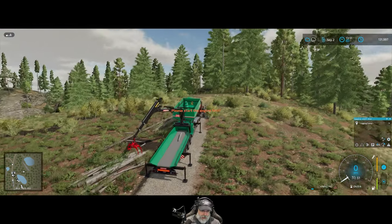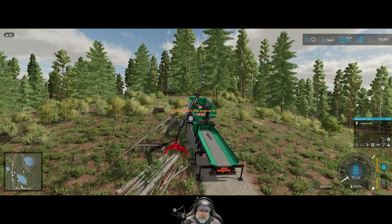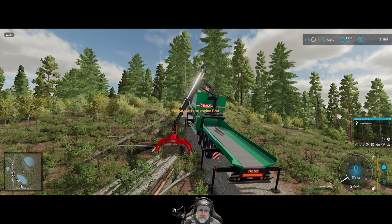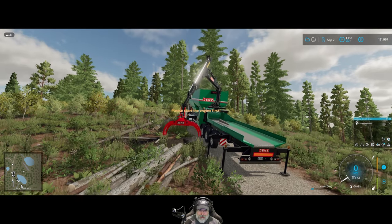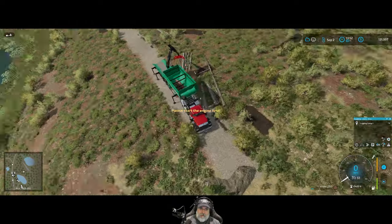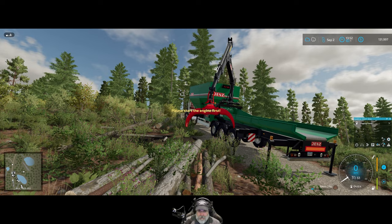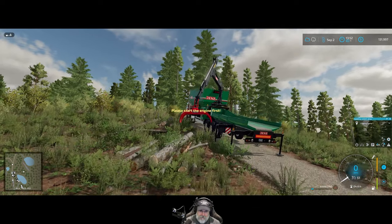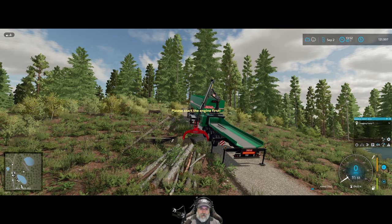It's unfortunate that the firewood processor doesn't work, but we can't use it if it's going to break the game. The other thing about the firewood processor is that even though it's kind of fun and neat, it's a lot of extra work and you don't get any more money for it — I could take a log and sell it for a thousand bucks, or I could process it into firewood and go to all the extra work and then sell it for the same thousand bucks. So financially it's not a smart move. Hopefully the mod author will fix it so the sell point gives you a better price making it worthwhile.